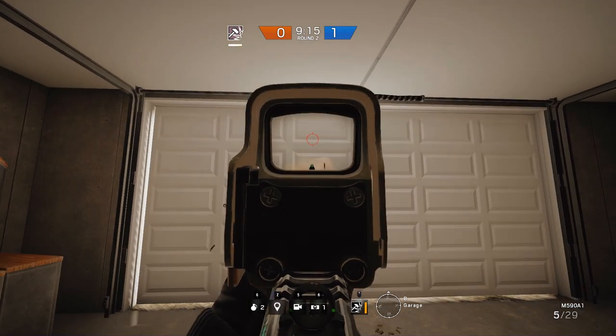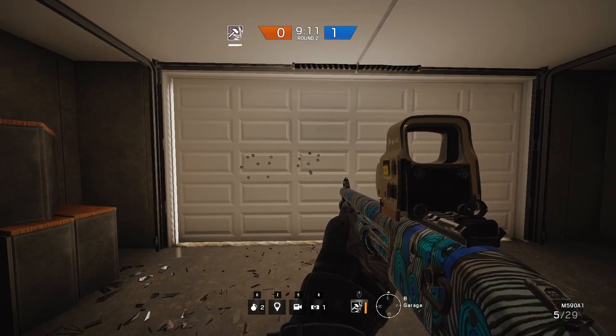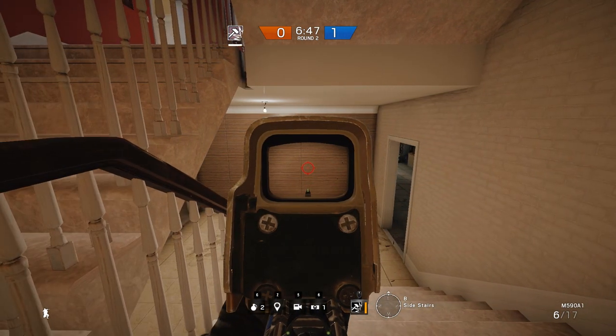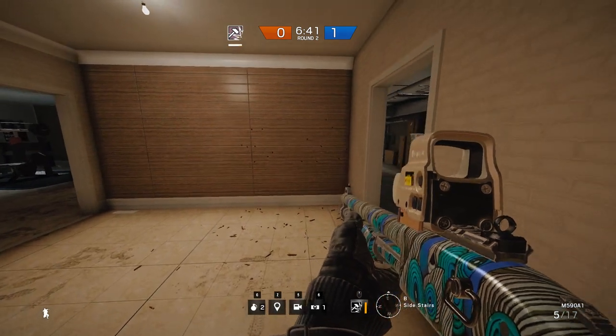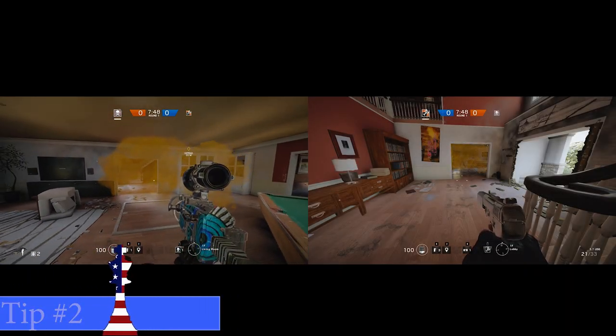Since this is a realistic game, I'm sure this happens in the real world too. A shotgun is great for rounding corners and I don't recommend aiming down the sights for CQB situations. However, if your opponent has some range on you, it's best to aim down the sights and hope for that lucky headshot.